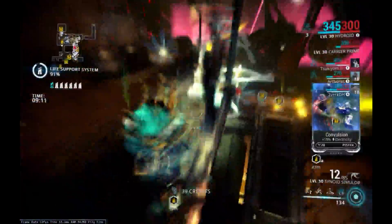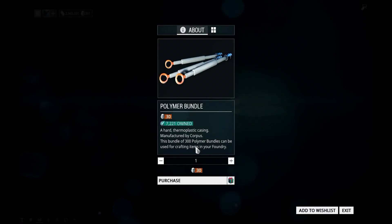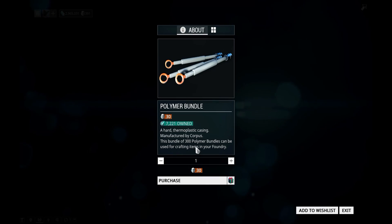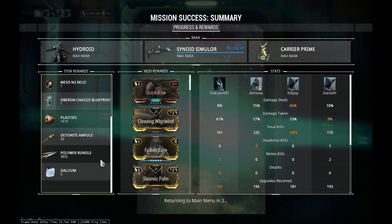If you're lazy to deal with all of this farming, you can also buy 300 Polymer Bundles for 30 Platinum on the market, if you're rich enough. But since this is War Farm, I suggest you farm it.